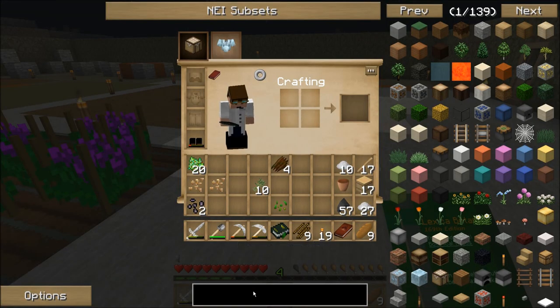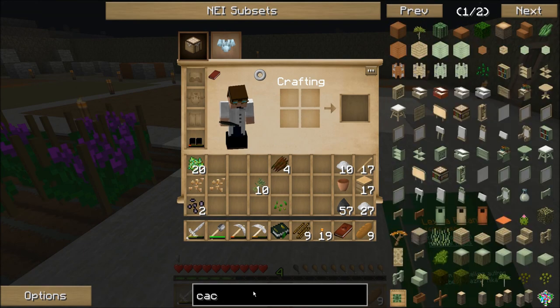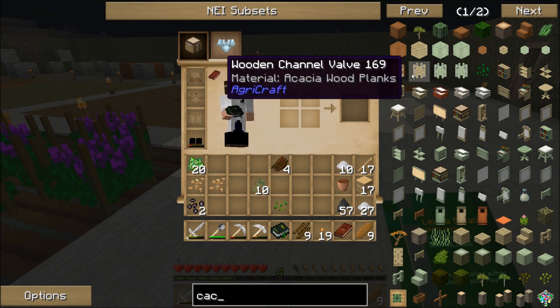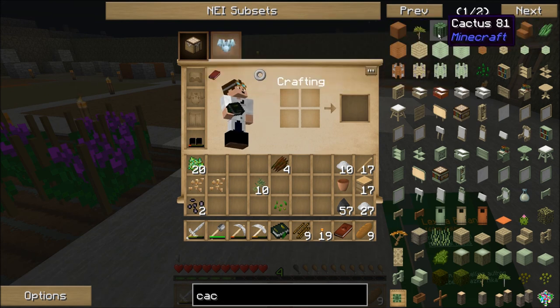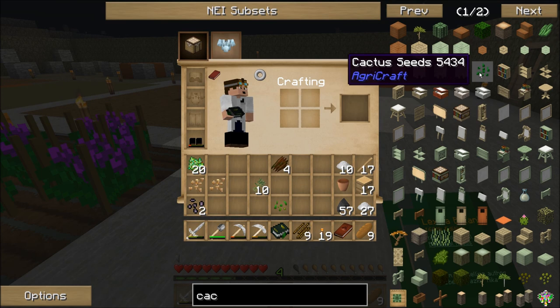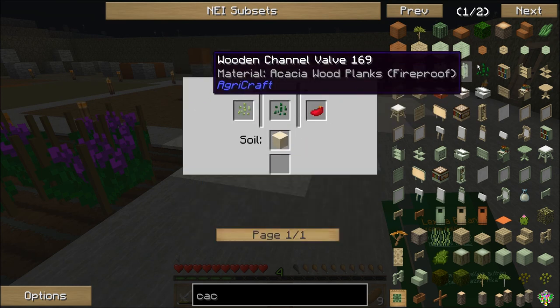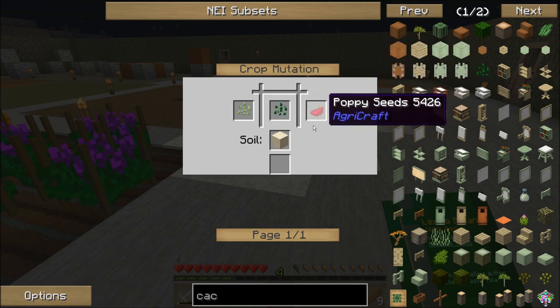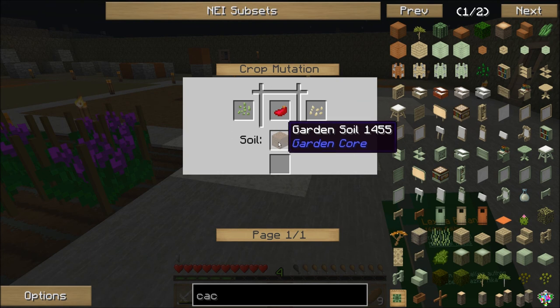There is one other thing I want to work towards while I'm doing all this. One of the seeds that I want to get is cactus, for a couple of reasons. I want the cactus so I can get cactus green without having to use up my green flowers. And I want cactus so I can use that to craft some things — some weapons. So it's just sugar cane, sugar cane, and a red poppy. A red poppy I can get by crossing some sugar cane and a pumpkin, but it has to be on garden soil — the poppy seed will only grow on garden soil.